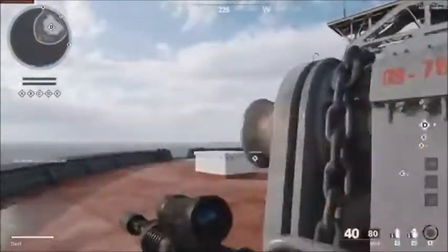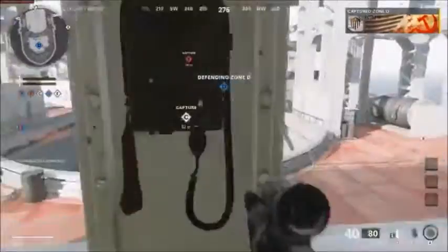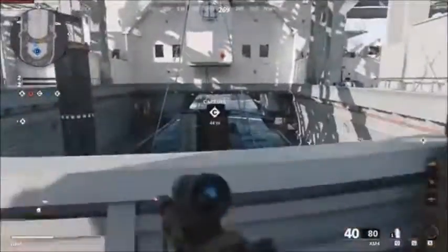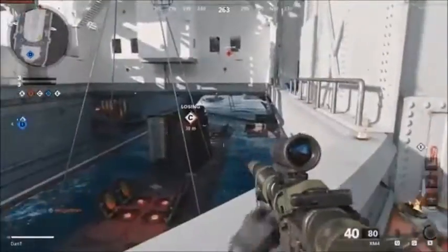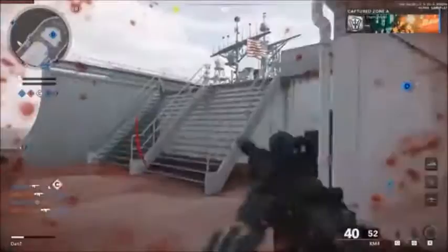The first map we'll talk about is Armada. What we saw on this map was domination, and it was 12v12. This map is basically three boats in the middle of an ocean, which sounds really cool. It kind of gives vibes of Raid where you had this big massive yacht and were fighting on it — now you have three different boats, so it's like Raid by three.